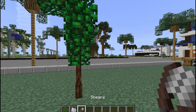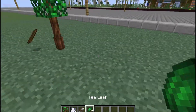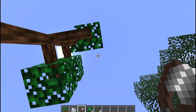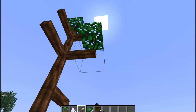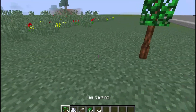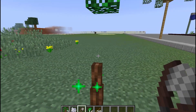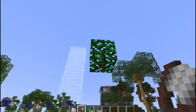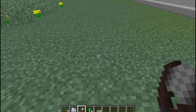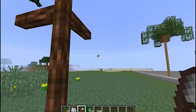Then we need shears. If you right-click these leaves, you will get sticks and leaves, which are the tea leaves, and some sticks. Let's take as many as we can, because we craft the black tea from this leaf only, so I need a lot of these. You also get tea saplings from this.